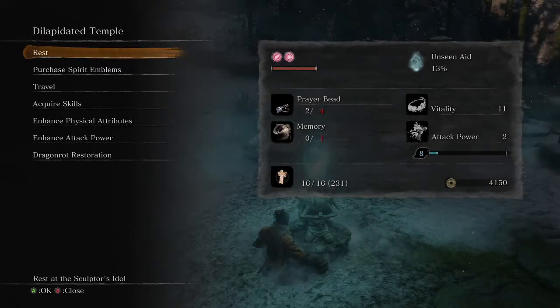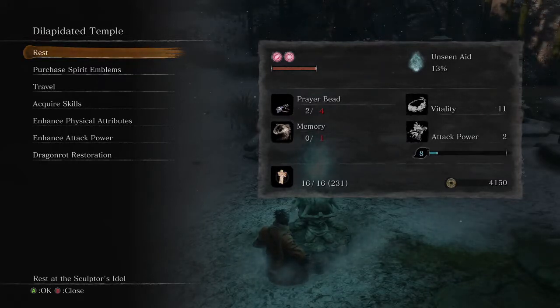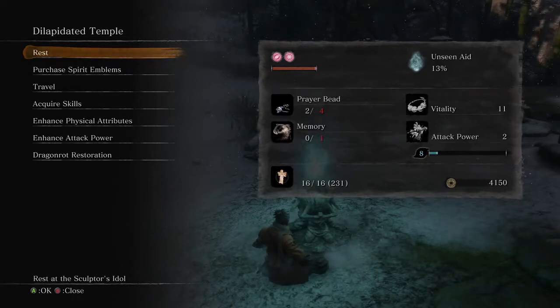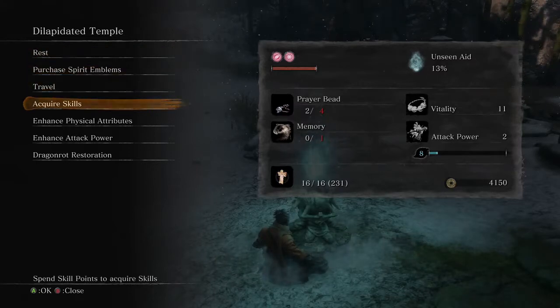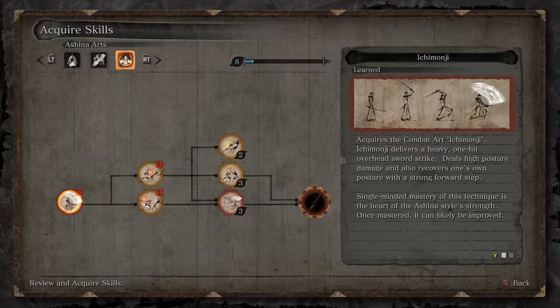We're at the Dilapidated Temple. As you can see, I've been farming — I have 4,150 sen, which is like gold. That took about an hour and a half to farm. I also got eight skill points while doing that. The reason we wanted to get this gold is because we're going to be buying some items at a merchant hopefully very soon, and we don't want to die before we get there because when you die you lose half your gold.